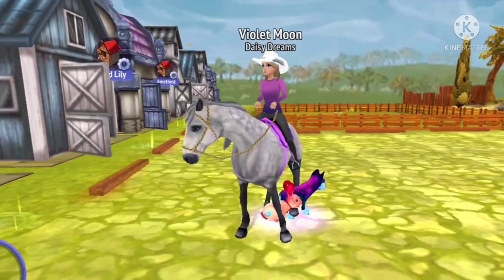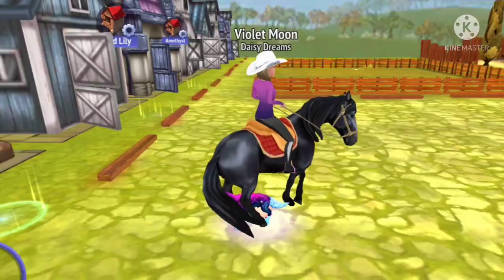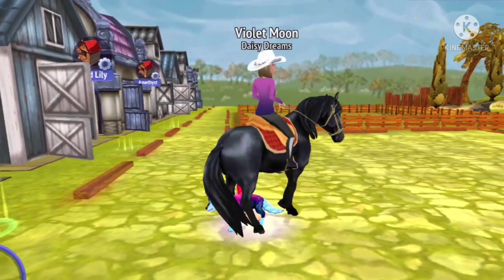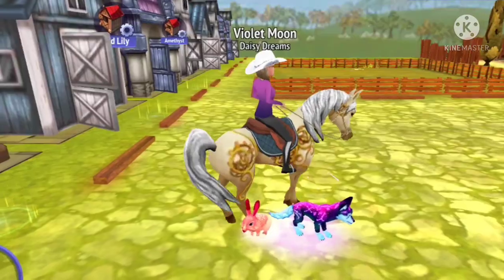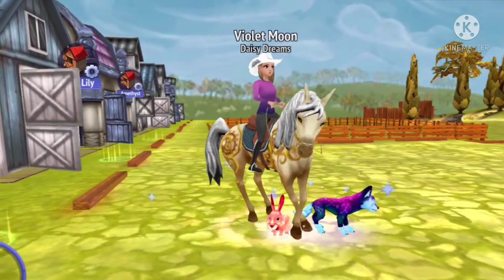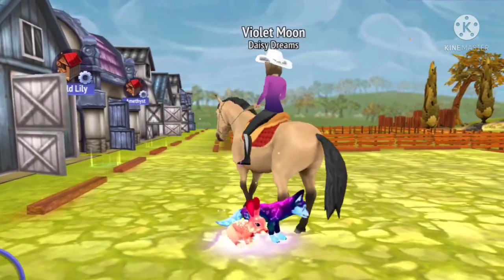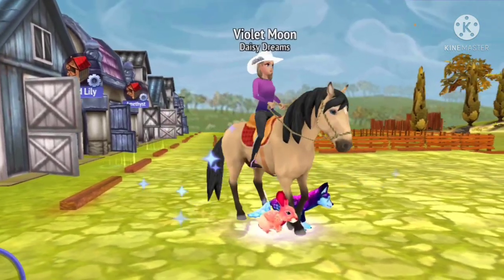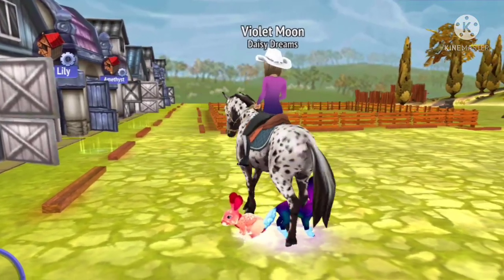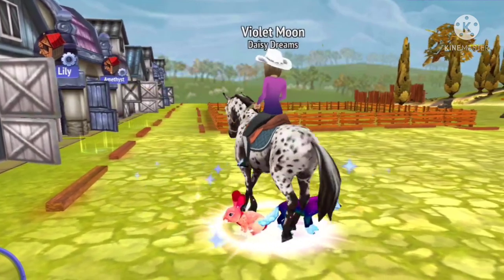Nearing the end. Next horse is Cloud, one of my first horses. Next we have Midnight — I know this horse is really basic, but I still really like it because I love the black coat. Next we have Hugo — I don't know why I named it Hugo, but I think it's a really cool horse. Next is Dusty. This horse wasn't my first horse, but it represents my first horse, which was also named Dusty. Next horse is Jax, named after the horse that my mom had when she was younger.